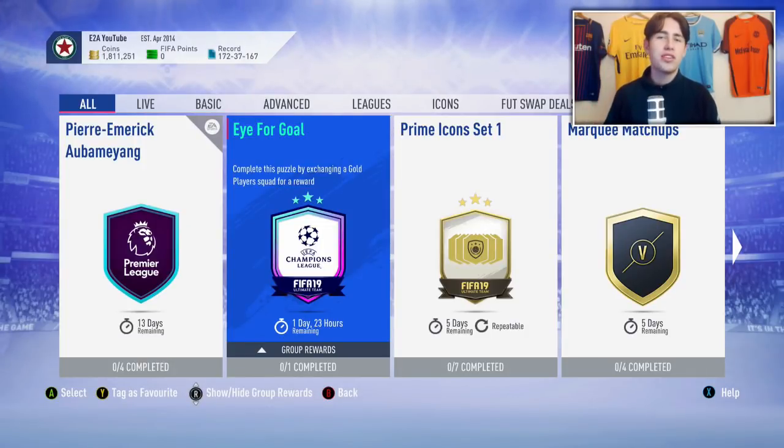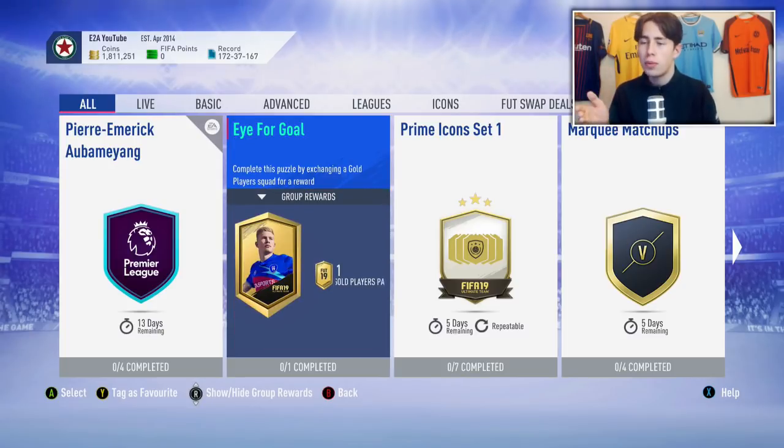Hey guys, E2W here. Welcome back to another video. Today I'm going to be showing you guys how to complete the I for Goal SBC the cheapest and easiest way. As of right now, this will set you back literally like 6 or 7k. It's very cheap and in return you get yourself a Goal Players Pack. It's not an amazing pack, but you still stand the chance of potentially getting maybe one of the new Champions League cards or just a decent player in general.